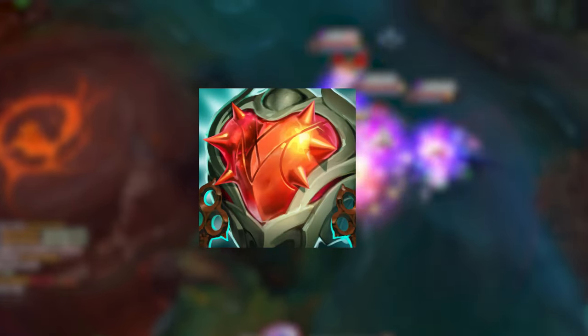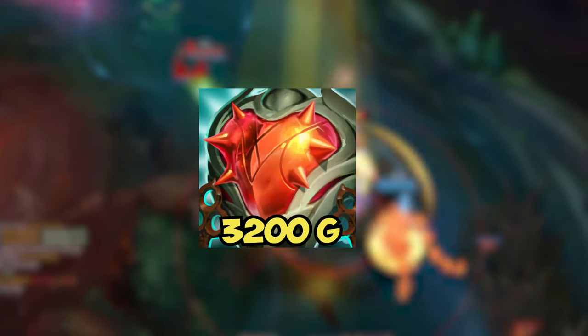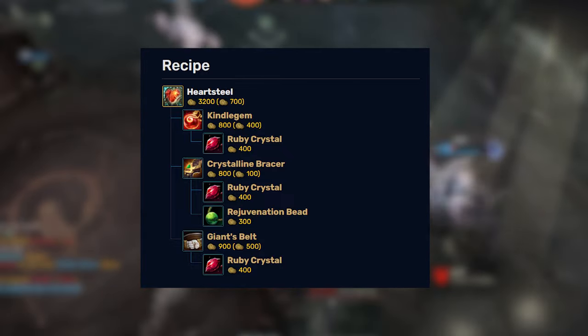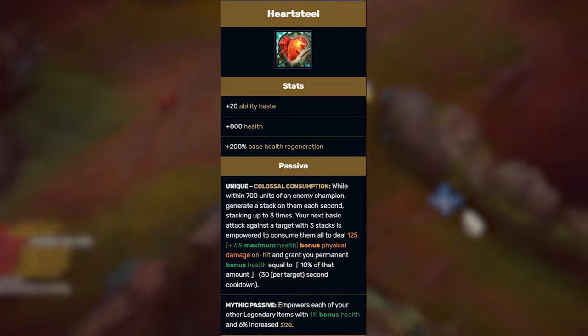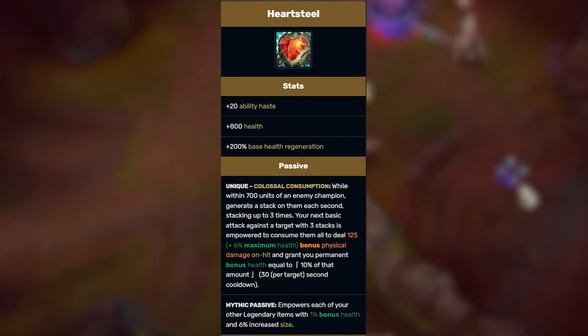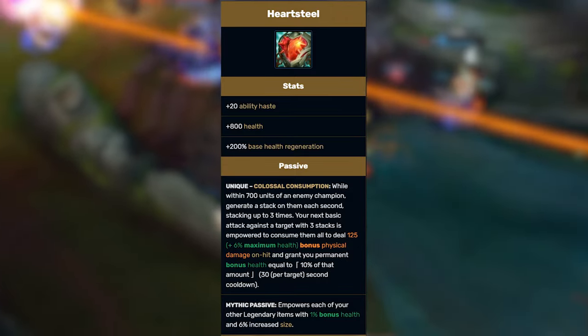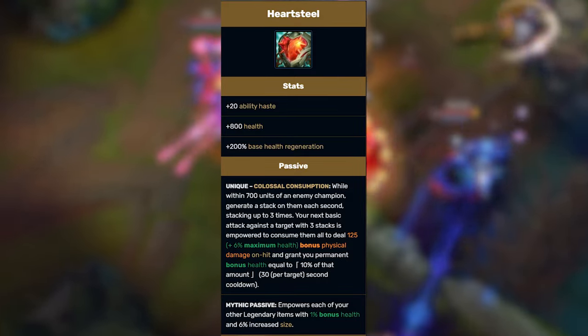To explain this we will use Heartsteel, which is a 3200 gold tank item. Heartsteel is made of three components that give health, so while you are building the item it's the only stat you will get. Once it's finished you get 800 health and a passive that gives you even more health, without resistances — meaning you use 3200 gold just on one single stat.